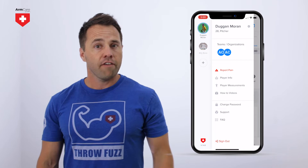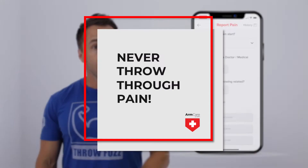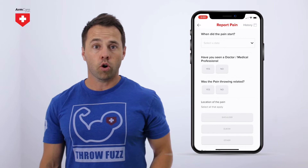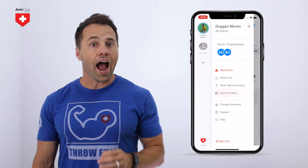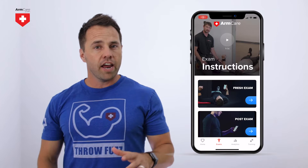Below that, you will see the red report pain icon. If you experience any arm pain while throwing or during an exam, please stop and seek medical attention. Never throw through pain. If you do experience pain or have an injury, please answer all of the questions in this section. Below report pain, you will find player info and player measurements, where you can edit your position, playing level, season, height, and weight. And finally, the how-to video sections contain in-depth videos that will help you get the most out of the app and your training.